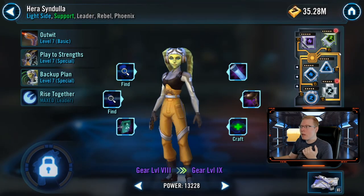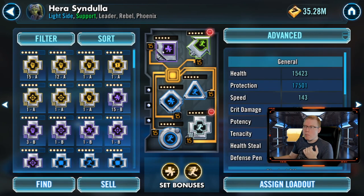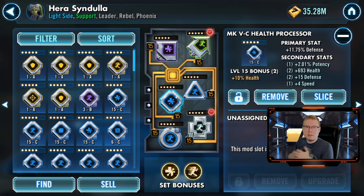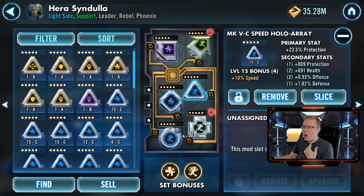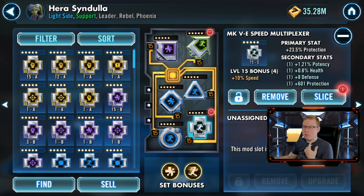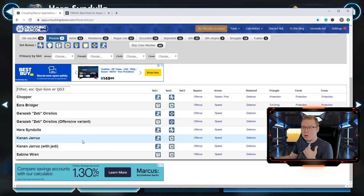For Hera, you want speed and health mods. My mods on her aren't that great — just some secondary stuff. For the receiver, you want a speed arrow if you're using this team often, as it's better to have her faster. I had a protection mod available and didn't have another speed arrow at the time, so I kept her in survivability mode. Like I said, this team can just outlive other teams, especially in early game — they're hard to get through. For her hollow arrays, data buses, and multiplexer, I went protection across the board, which also aligns with the Crouching Rancor recommendation.